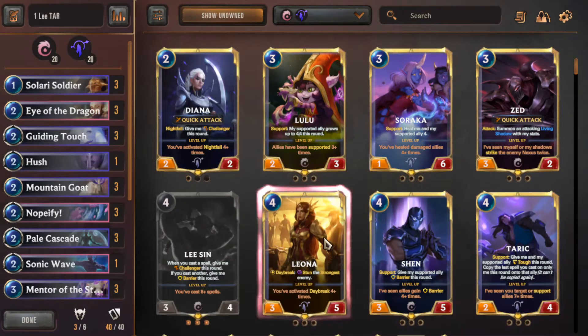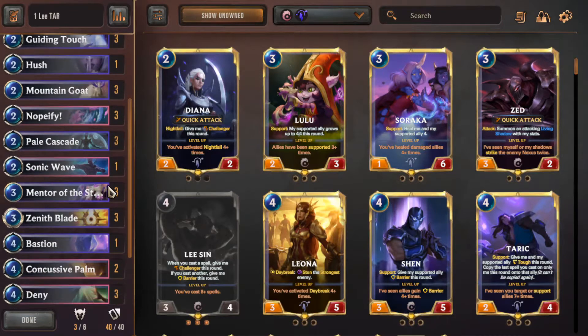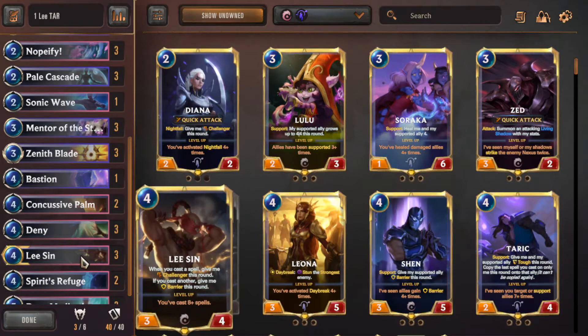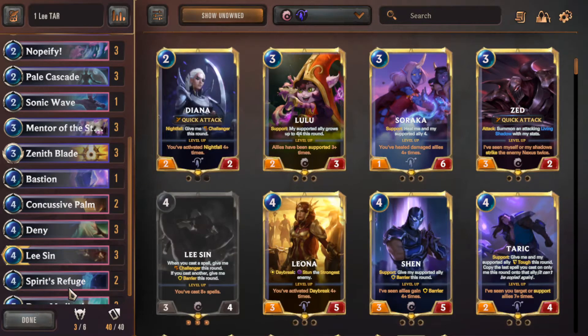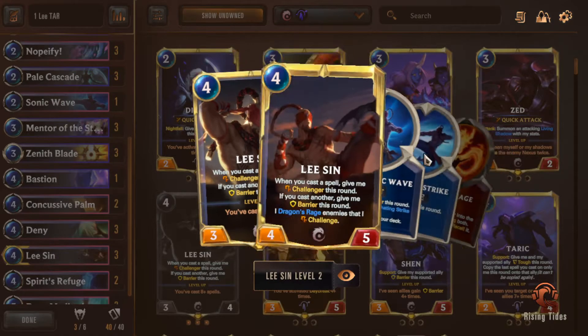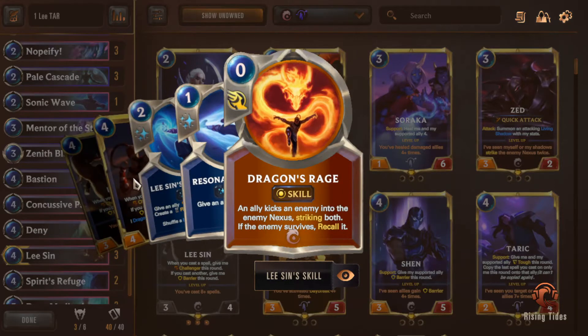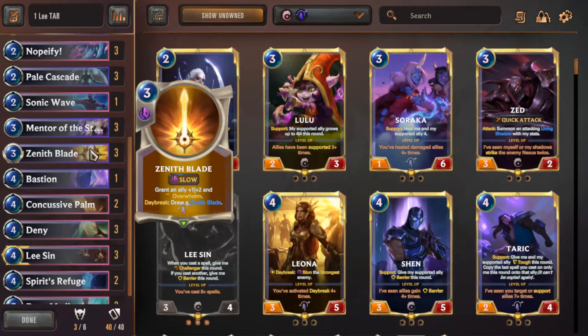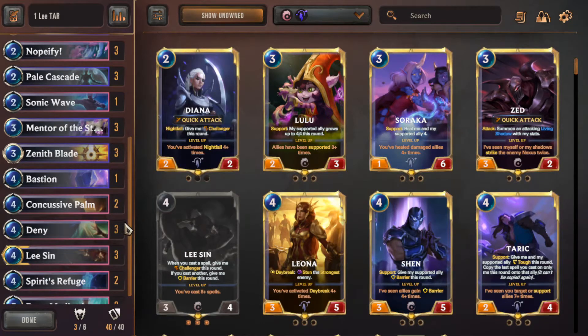This is the deck that we hate and love. The deck plan is pretty simple: we want to survive the early game until we can get to our main combo — Lee Sin. We get Zenith's Blade on top of Lee Sin so he also has Overwhelm. When he casts Dragon's Rage once leveled up, he deals his own power as damage, removes the blocker, and then deals remaining damage with Overwhelm — that's why giving him Overwhelm is so important.